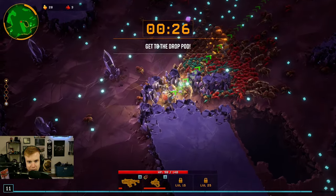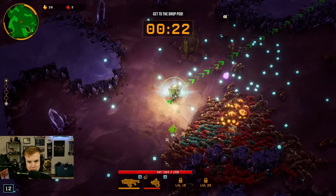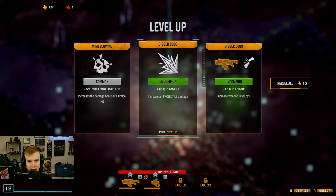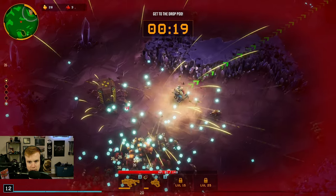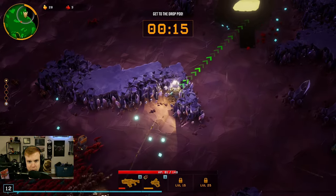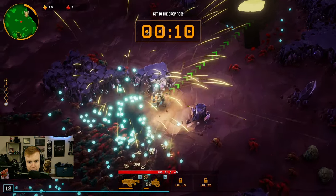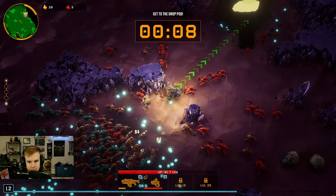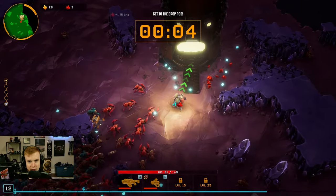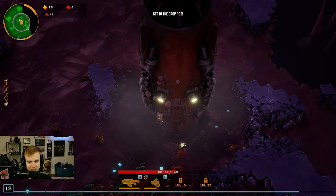I see now the struggle of trying to mine through things and we only have a few seconds to reach. It gave us a little blast — just 10% extra damage to everything. I only have a few seconds. If we don't make it back to the pod I think we just lose. I might be wrong on that, but let's grab all this if we can. I don't know what happens if we don't make it in time but I'm gonna get in there.